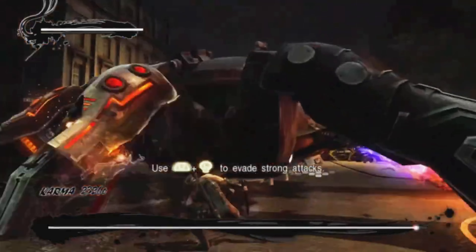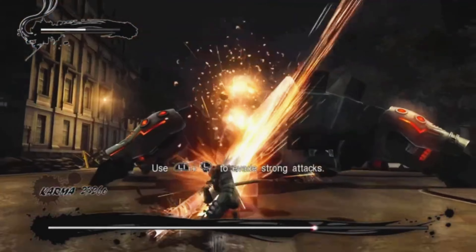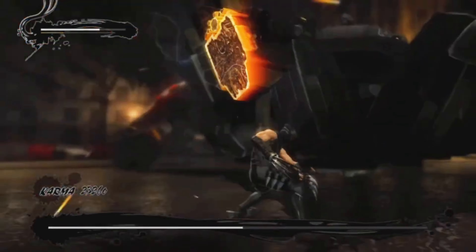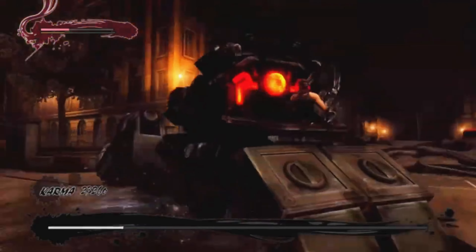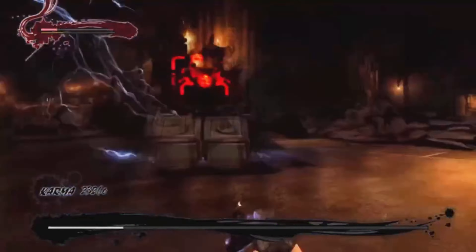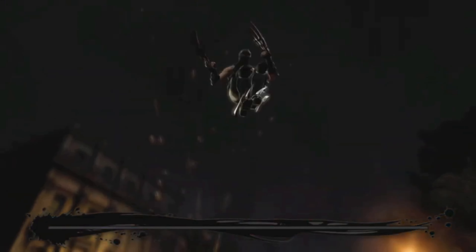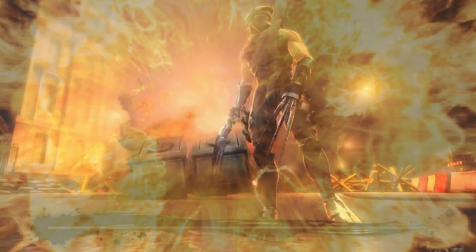We defeat the spider tank by destroying its armor and then destroying the leg. We get it down, destroy the leg, it's open - jump on and we got the boss. Nice, very easy.